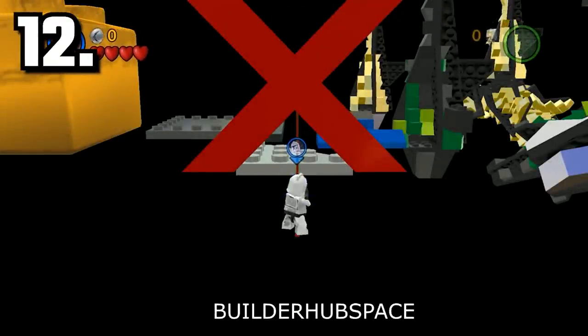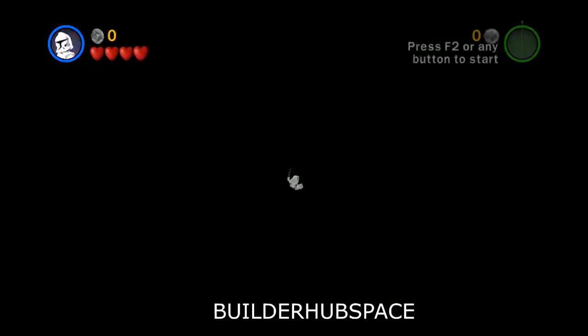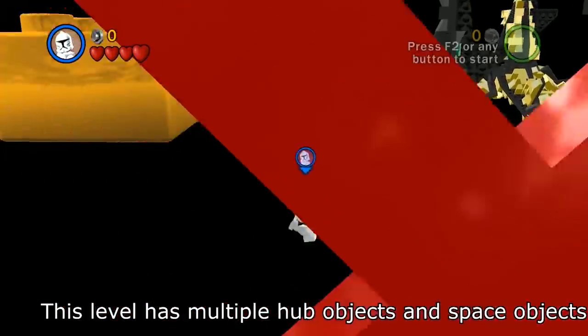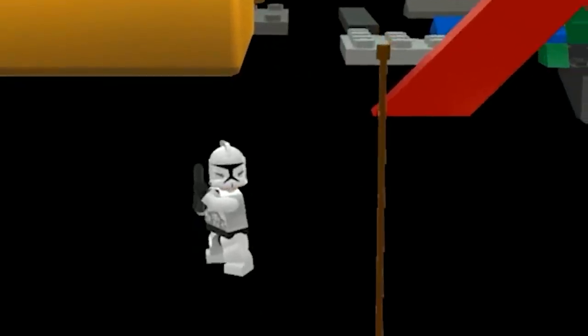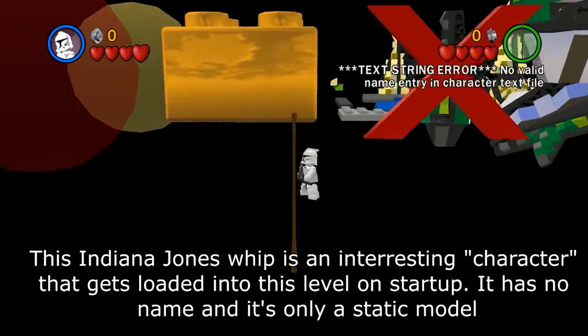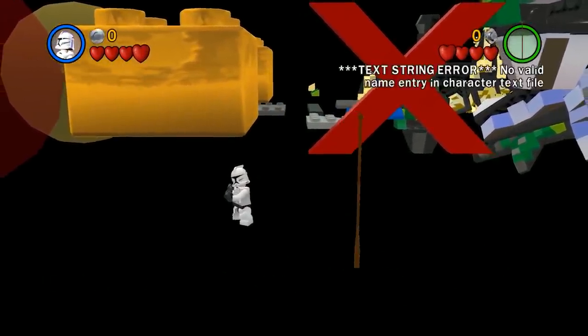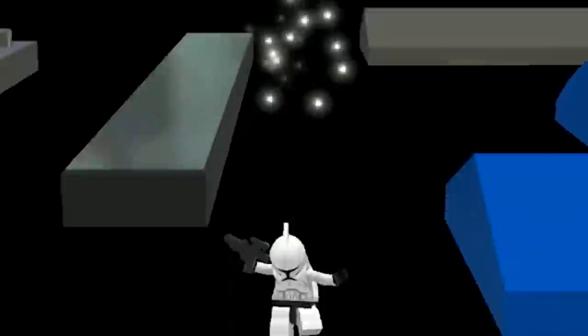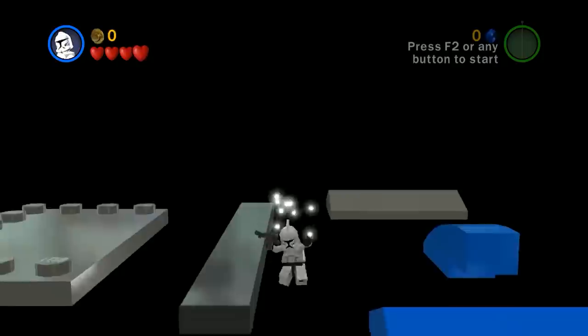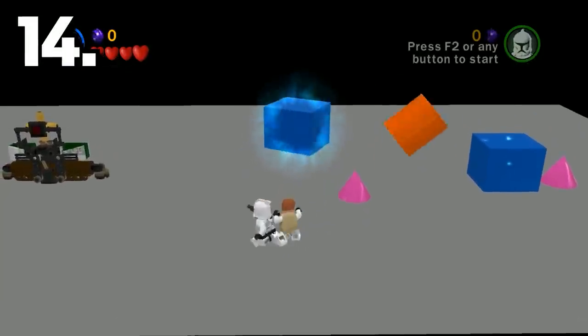Builder Hub Space is next, which is super glitchy. There's a giant gold brick. And the best thing about it — you can play as Indiana Jones' whip. You can actually control the whip and embody the whip. There's a bunch of other random shapes and objects here, some of which you can destroy. Next up is Builder Hub Space Art 2 — an endless nightmare of falling, dying, and respawning. These dev levels are dangerously creepy. It's like a horror movie — for LEGO characters, this is the equivalent of hell.